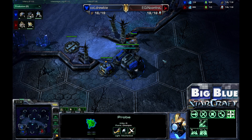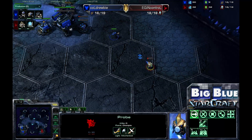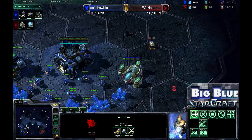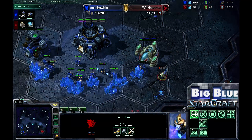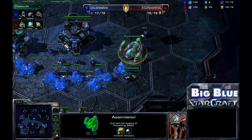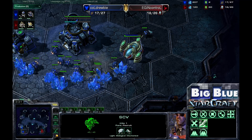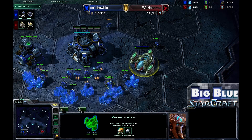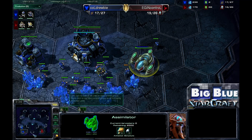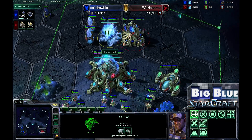It really just allows InControl to do exactly what he wants without having to worry about very quick Banshees or very quick Blue Flame Hellions. More importantly, he's going to be aware of the timing of Drooby's second gas because of this scouting. We see a probe getting sniped down by that SCV — a good little kill, Marine-assisted but the SCV did the trick. InControl will now have some idea of when Drooby takes his second gas.